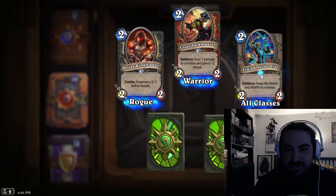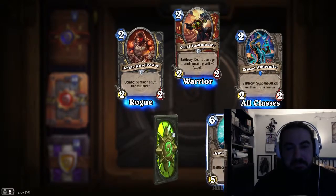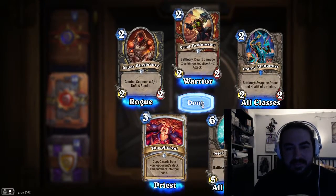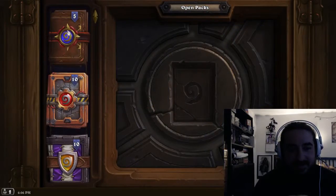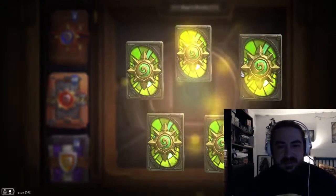So our first rare here is Crazed Alchemist — battlecry: swap the attack and health of a minion. Not bad, not bad. Halfway through the first video, halfway through. Let's see — here we go.